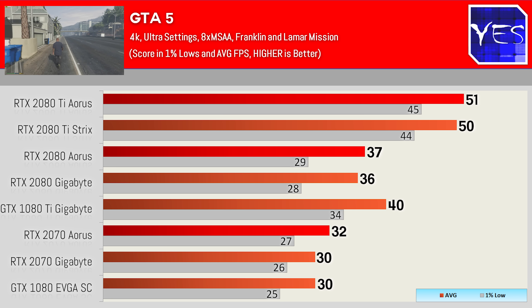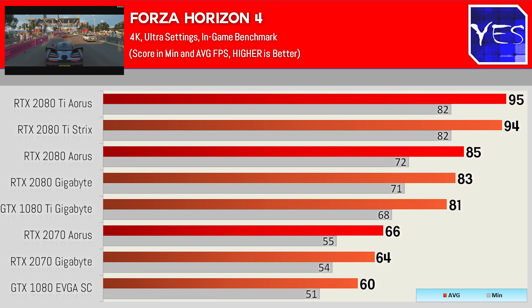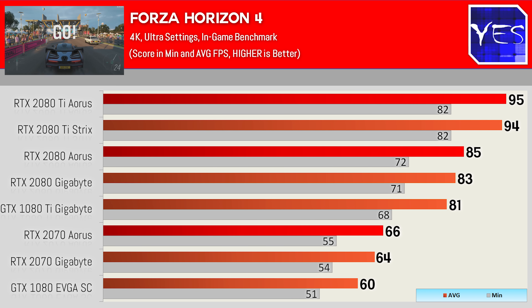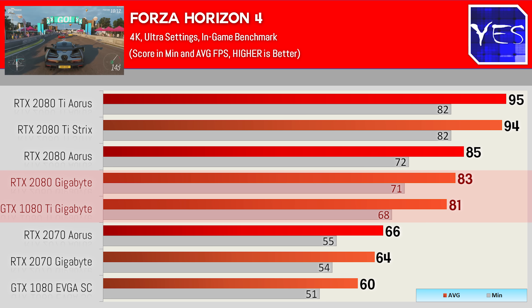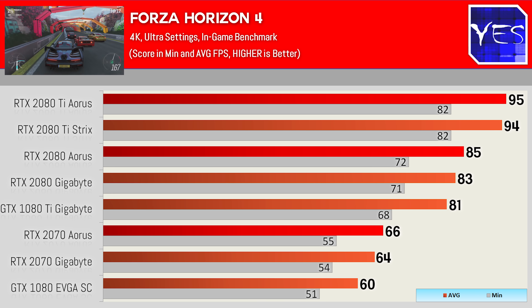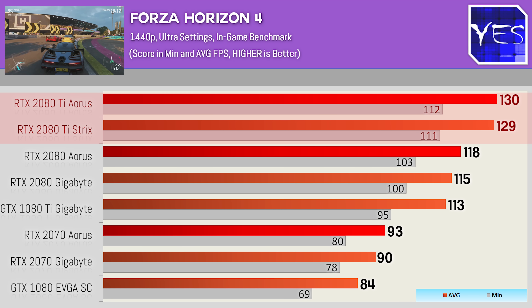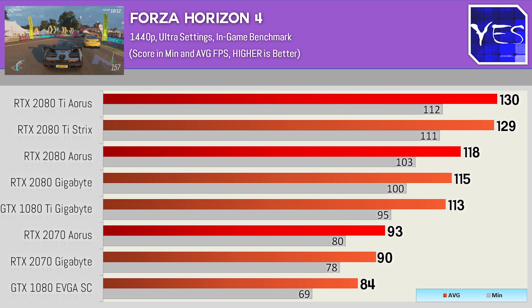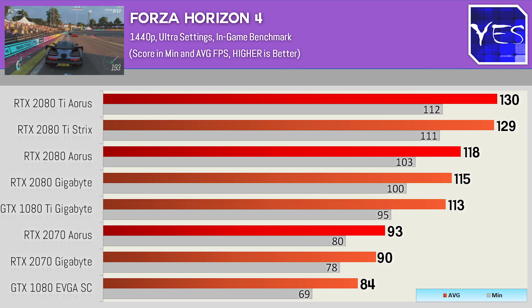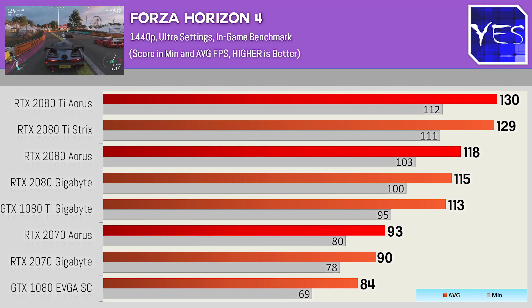Moving over to Forza Horizon 4, we can see at both 1440p Ultra and 4K Ultra, the RTX 2080 was beating out the GTX 1080 Ti. The Aorus 2080 Ti, beating the Strix again and beating everything else. The RTX 2070 also gave the 1080 Ti and even the 2080 a run for its money. I do think the RTX 2070 is a great value proposition — these titles show it is a sweet spot at least in terms of price performance.